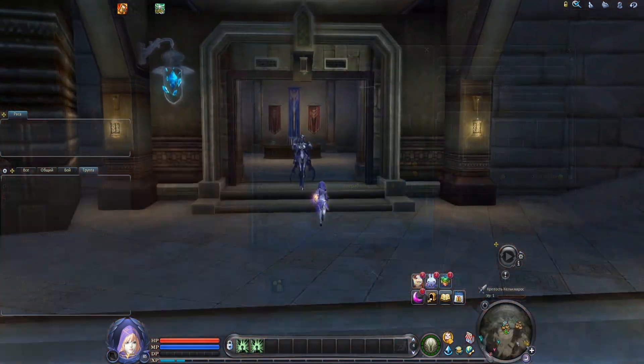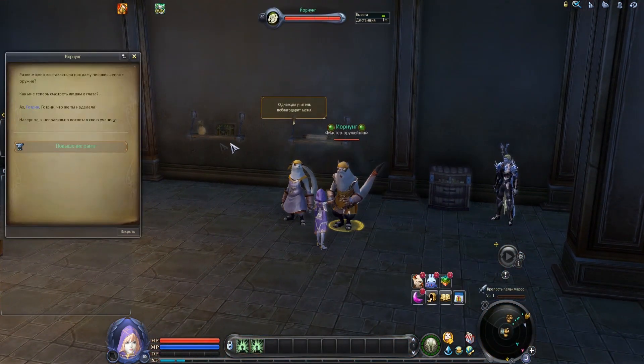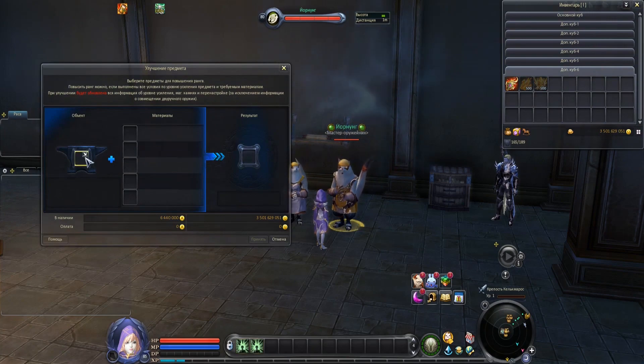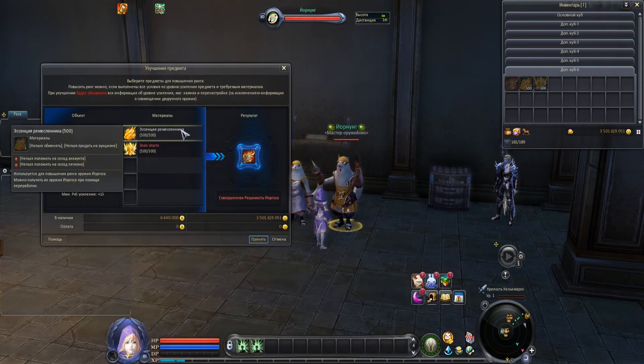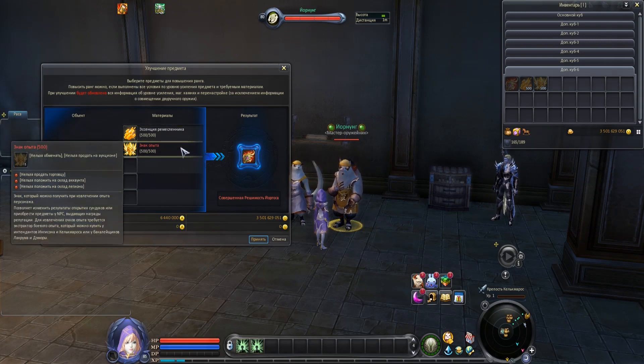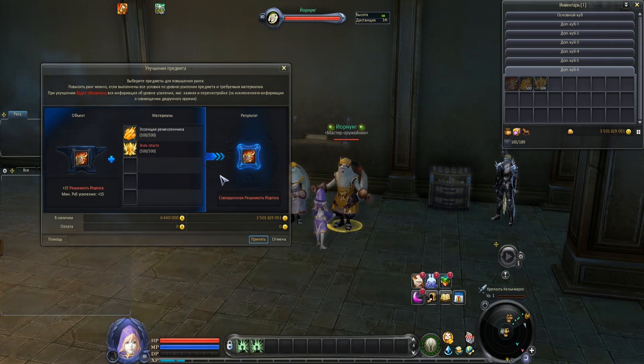And now let's talk about the perfect Jorgoth's weapon. In 8.0 you can obtain it by upgrading a tier 3 Jorgoth's weapon. For this you will need 500 pieces of Master Essence and the same number of Insignias of Experience. These requirements are absolutely fair, because getting the tier 4 Jorgoth's weapon is guaranteed, so you don't have to face RNG over and over again.